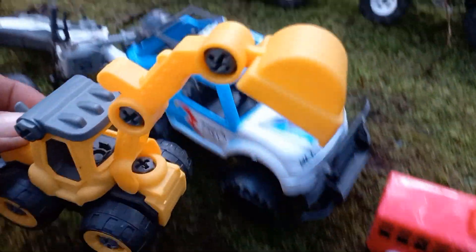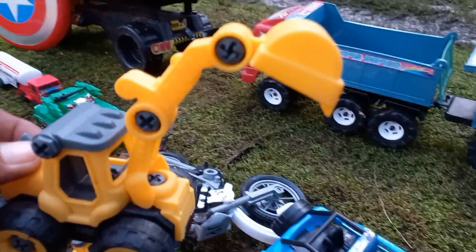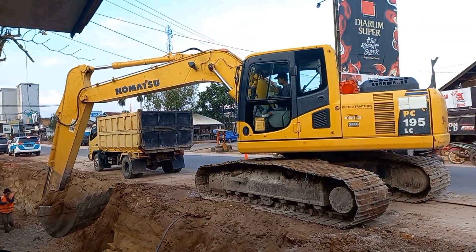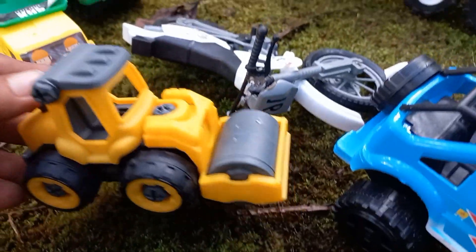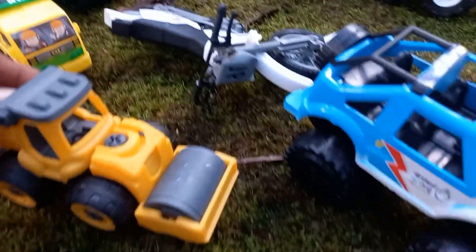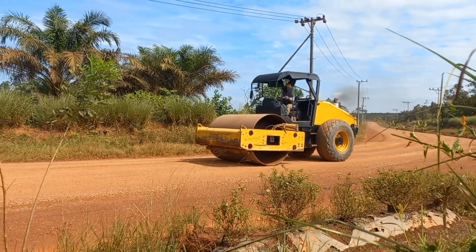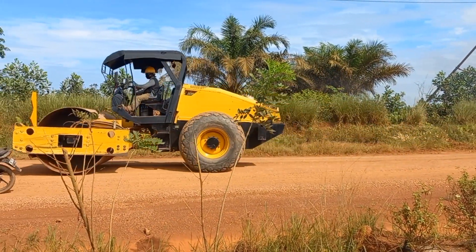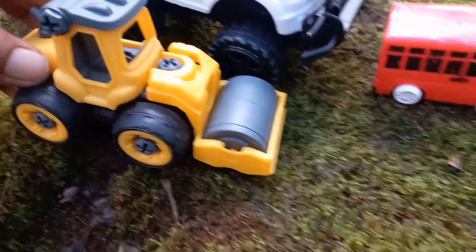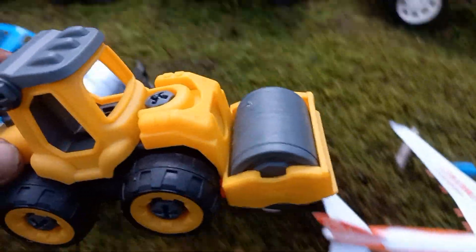Wih, coba lihat sini teman-teman — ini ada bus sekolah teman-teman! Keren, mantul, warna kuning! Wih, coba lihat — ini ada juga ekskavator. Mantul, keren! Wih, coba lihat — ini mobil silinder untuk meratakan jalan. Mantul teman-teman!